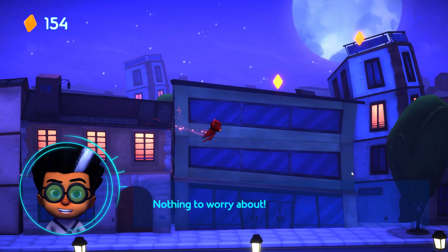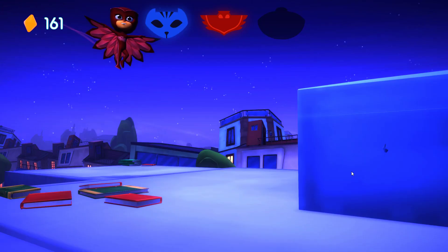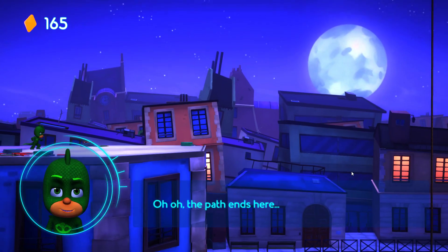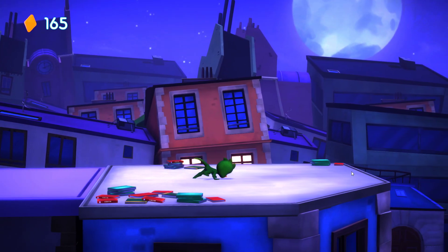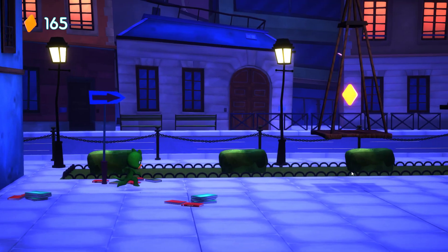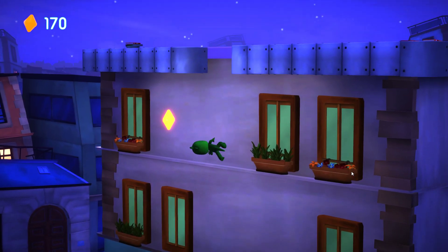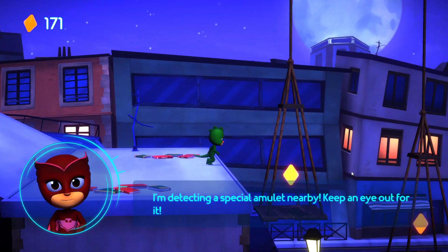What's that in the sky, Master? Nothing to worry about! Well done! Up we go, Gekko! Uh-oh! The path ends here! You can climb down the building with your Gekko powers! Just get close to the edge to stick to it and start climbing! The computer shows an amulet nearby — make sure you find it! I'm detecting a special amulet nearby! Keep an eye out for it! Alright!